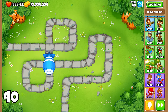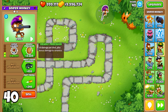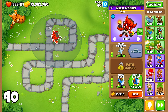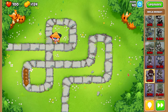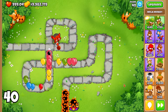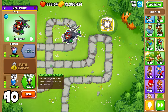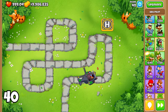Moving on to round 40, we meet our first MOAB, or Massive Ornery Air Blimp. A tower with high single-target damage, such as a Sniper Monkey with the Deadly Precision upgrade or a 2-0-4 Ninja Monkey, which excels in MOAB damage, will be crucial. Additionally, a 4-0-0 Alchemist can significantly boost your main tower's damage. But don't forget about the Bloons that come after the MOAB is popped. Consider having monkeys that can fire globally or clear Bloons at the end of the track, such as an upgraded Spike Factory, a 2-3-0 Druid, or a 2-0-3 Heli Pilot to push the MOAB away, giving you more time to deal with it and the Bloons that follow.